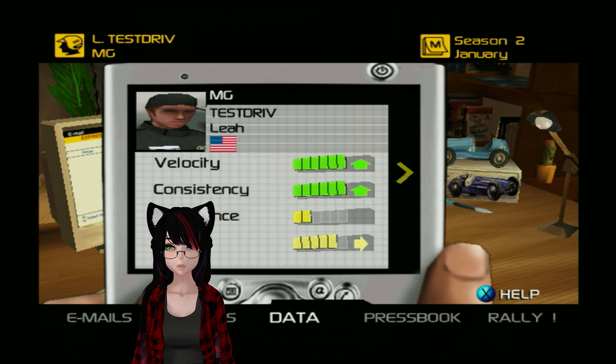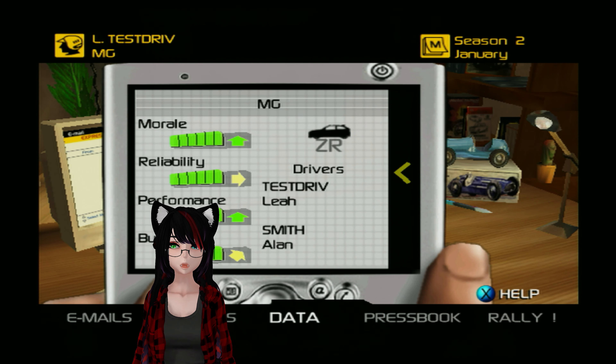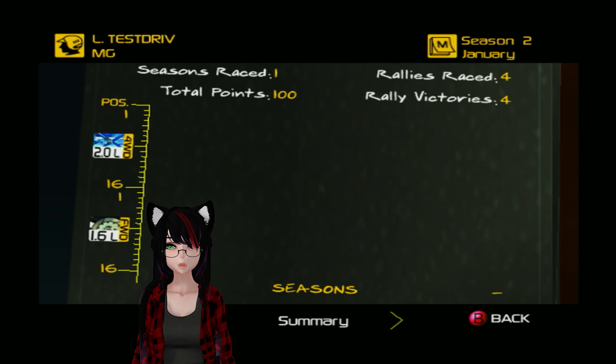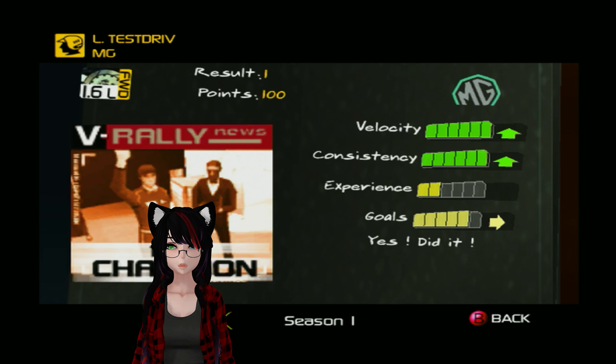Sign with a team first. My velocity and consistency are up to maximum. Goals is one away from maximum. Experience is two now instead of one. And I literally pushed MG to maximum everything — hilarious. Now I can actually look at the press book. Total points: 100. Seasons raced: 1. Rally victories. There is my Season 1 results overall. Very cool.